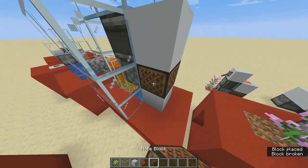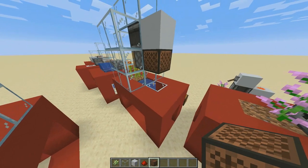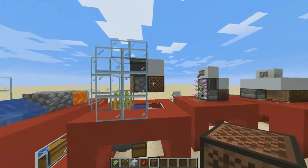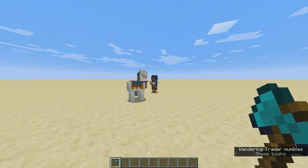I put a noteblock instead of a redstone dust here because it looks way cooler — I know it makes things more expensive, but redstone players just want everything to look compact.